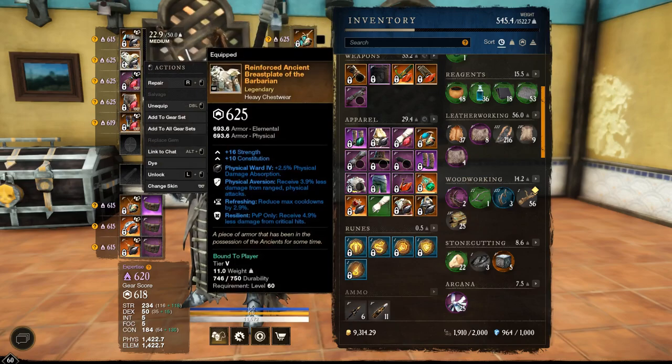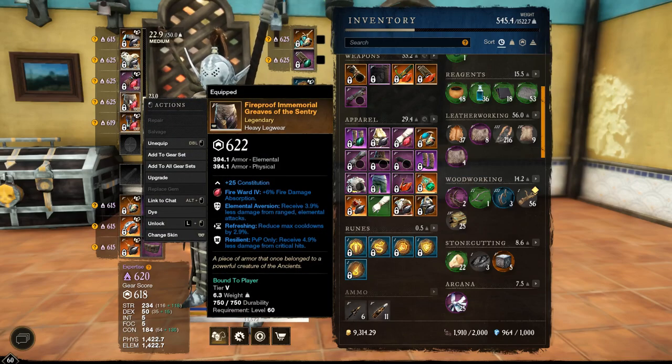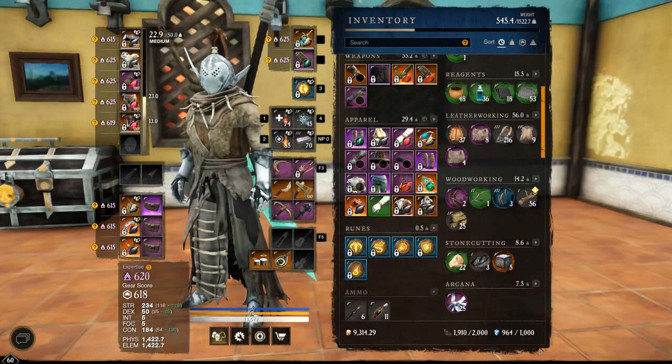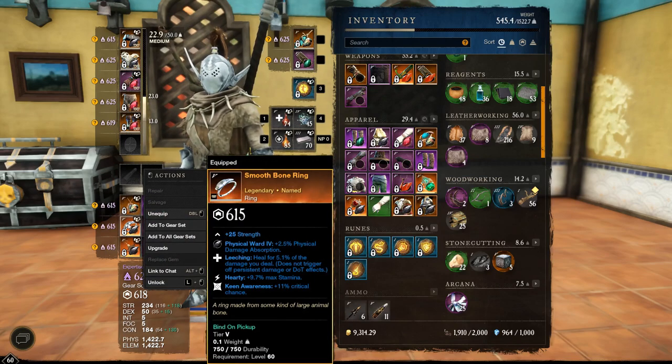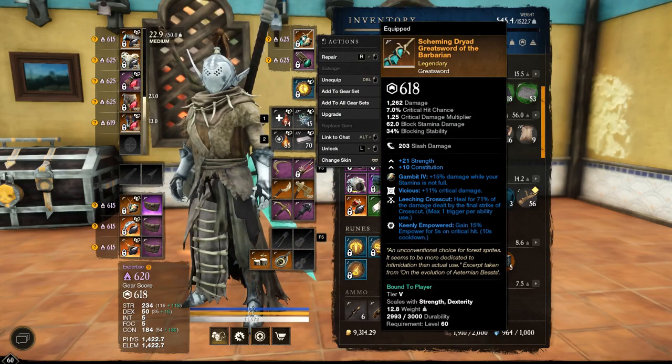My setup is basically my PVP setup: Freedom, Refresh, Razzle, Physical Refresh, Razzle, Razzle, Relentless Freedom, Elemental Refresh, Razzle, Freedom, Refresh, Razzle. Stand Recovery, Divine Thrust, Protection, Smooth Bone Ring because it's awesome, and Doom Chance Earring.